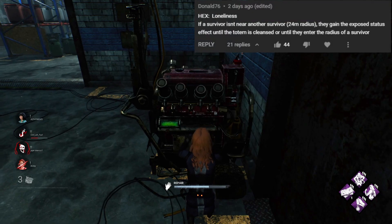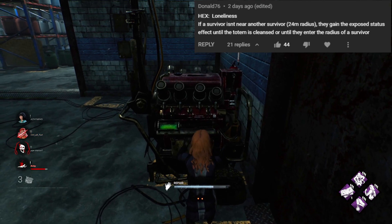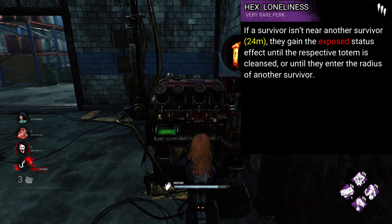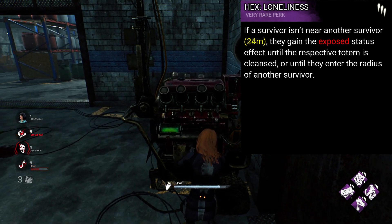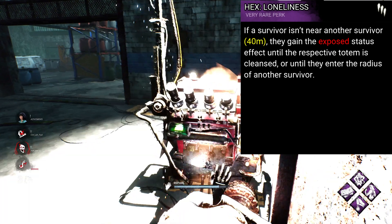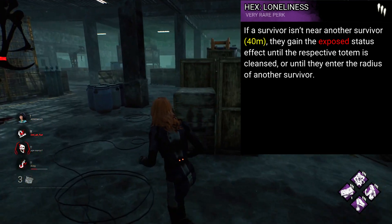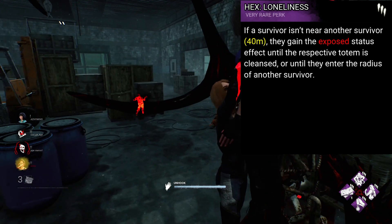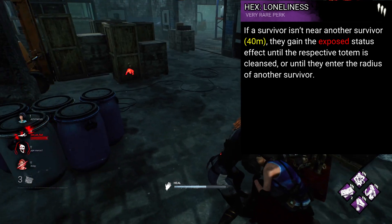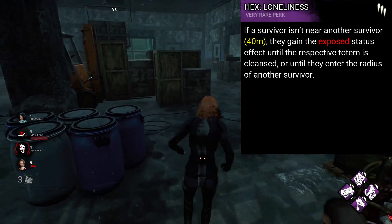From Donald76 we have Hex Loneliness. If a survivor isn't near another survivor, they gain the exposed status effect until the totem is cleansed, or until they enter the radius of a survivor. This one sounds pretty powerful at first, but I really don't think it's that bad. I think that radius needs to be up to maybe 36 to 48 metres. It creates this awesome little mini-game — almost like how Blood Pact works for survivors. This could create strategies where you pair up at the start of the game, yet it would punish survivors for going solo and trying to complete more gens at once, but equally reward that riskier play. It's a slowdown perk too, but a way more interesting one than Corrupt or Ruin, which just grounds gameplay to a halt sometimes.